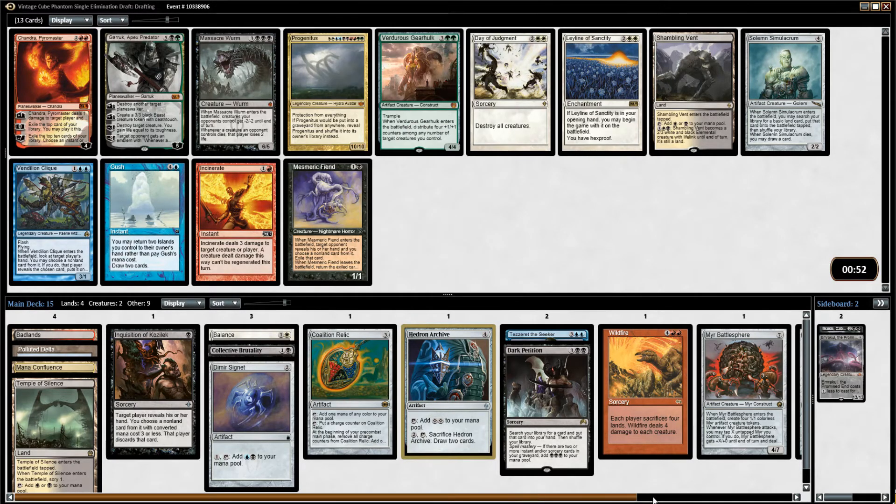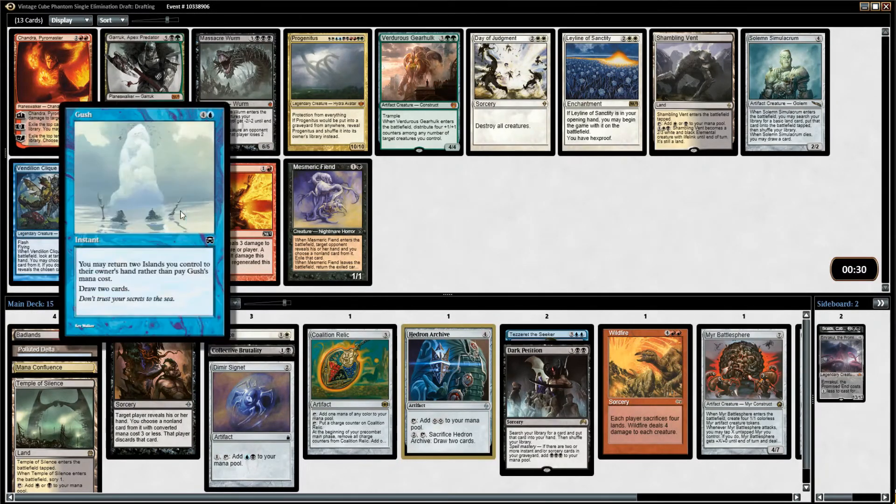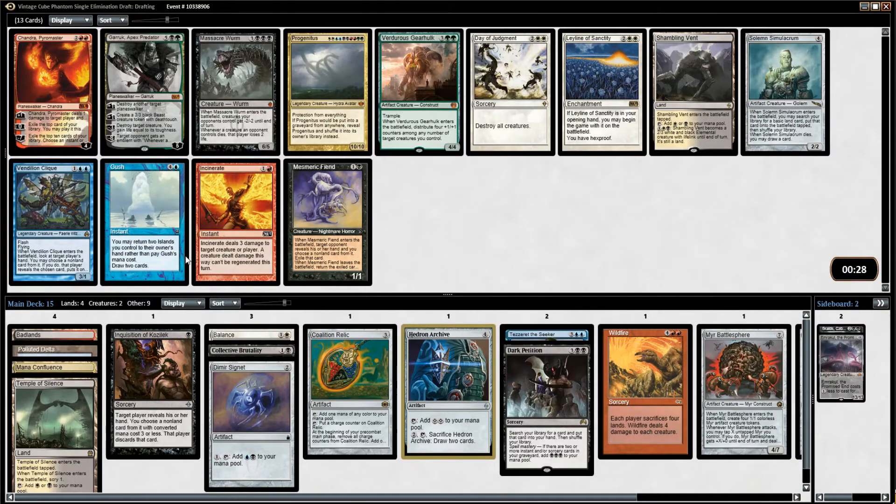Virtuous Gearhulk — don't think we need that. Solemn Simulacrum could be okay — it's not amazing, but it's decent enough, chump blocks against an aggro deck and gets you a fair bit of value. I don't think I need Gush or Incinerate. Vendilion Clique — double blue is kind of tough, and I'm not likely to have a bunch of Islands in play to bounce Gush for free. I like the Solemn a little bit more.